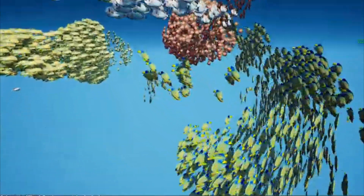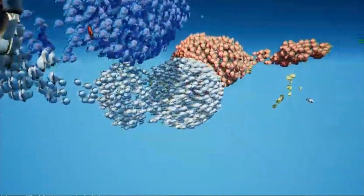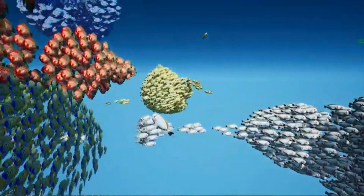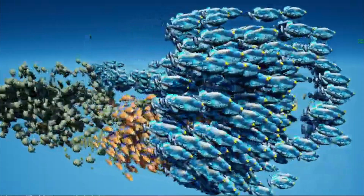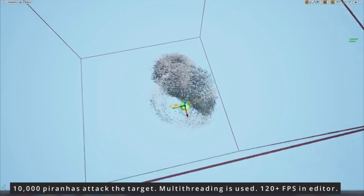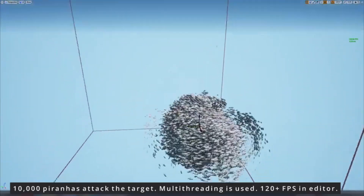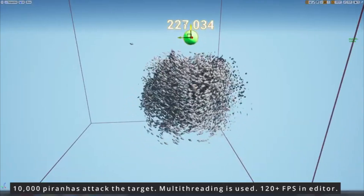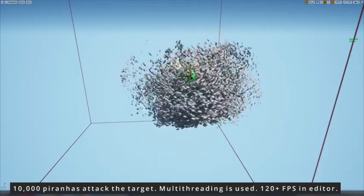First up, we have the Advanced Fox System. This plugin allows you to create stunning simulations of fish herds within your Unreal Engine projects. What's really cool about this asset is that the fish react to any object with collision of any complexity, making your underwater scenes more dynamic than ever before. Plus, it's optimized for performance with multi-threading, ensuring smooth animations even with a high number of instances — over 10,000 fish instances running at 120 frames per second. Plus, if you want, they've even made it so the fish can attack the player.